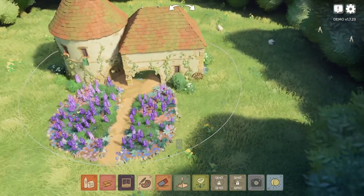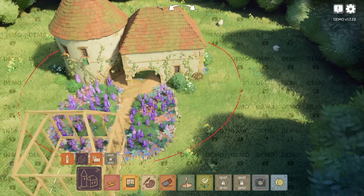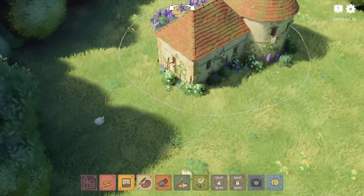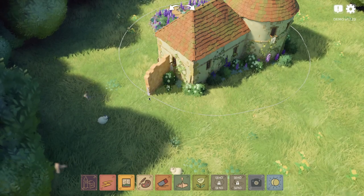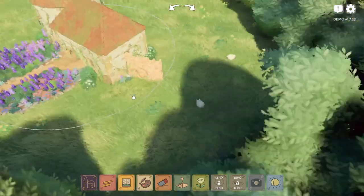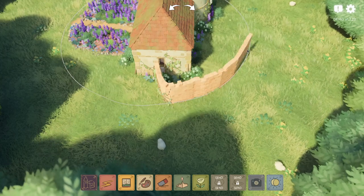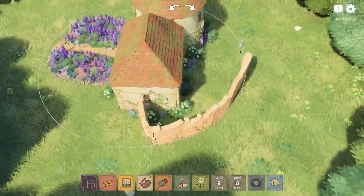By the way, you can't kill the sheep. They just sort of rub. But I think at some point you can kind of box them in. I'm gonna make a little backyard — I'm hoping a sheep will wander into it.